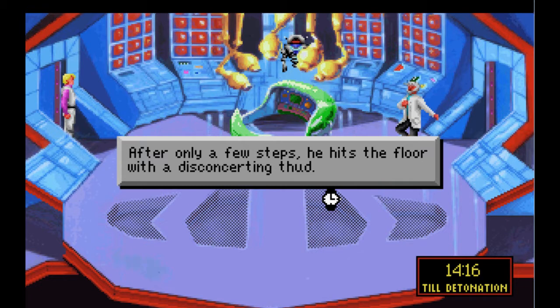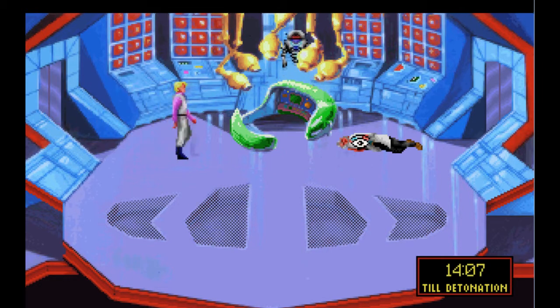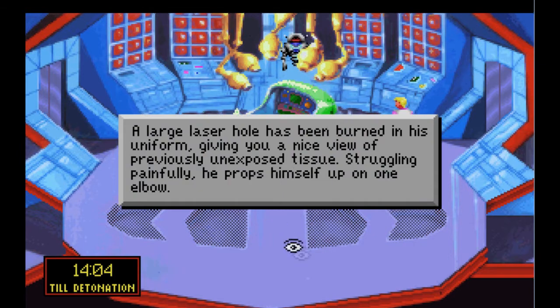After only a few steps, he hits the floor with a disconcerting thud. That was dramatic. Let's take a look at him. A large laser hole has been burned in his uniform, giving you a nice view of previously unexposed tissue. Struggling painfully, he props himself up on one elbow.